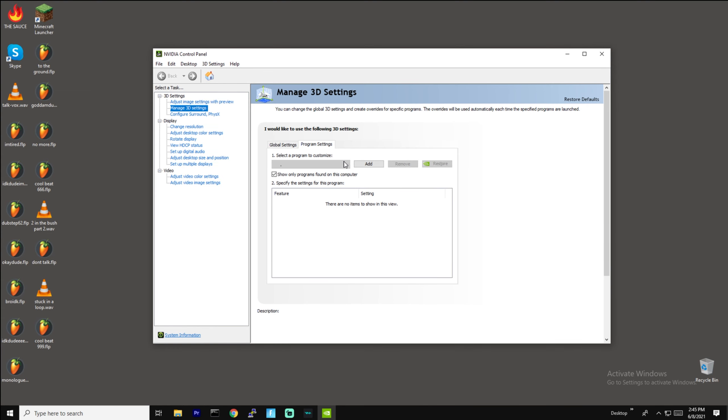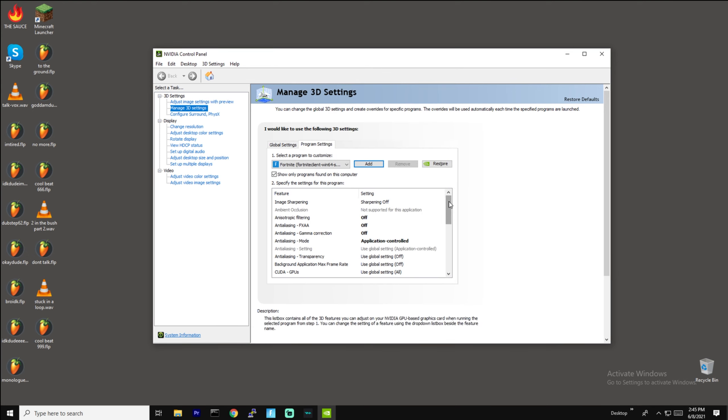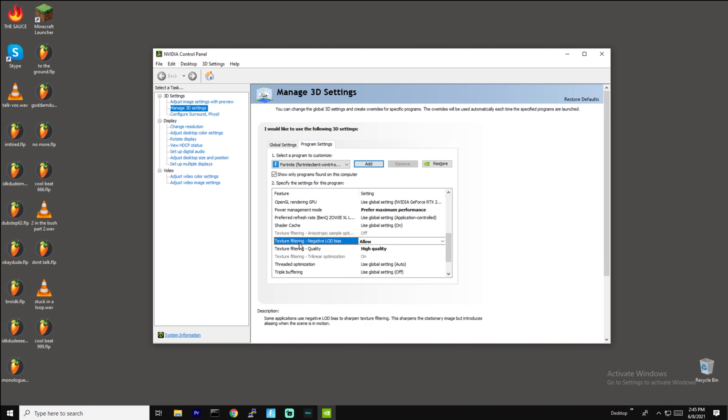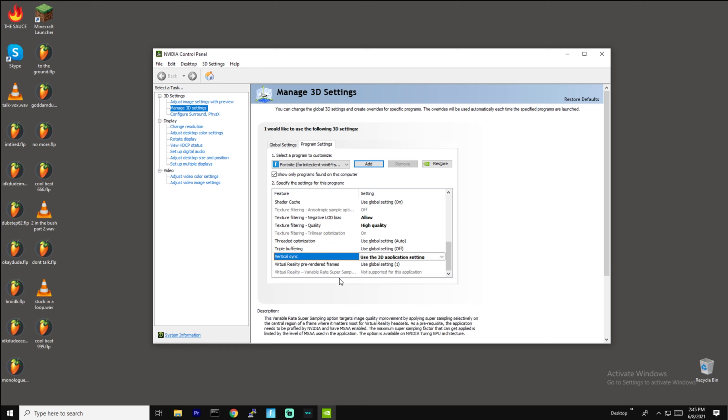Go to your program settings and add Fortnite. These are my settings in NVIDIA: sharpening off, anisotropic filtering off, gamma correction off, anti-aliasing mode application controlled, transparency off, background application max frame rate off, low latency mode off, max frame rate off, power management mode prefer maximum performance, preferred refresh rate use global setting, vertical sync use the 3D application setting, shader cache on, texture filtering quality high quality, thread optimization auto — because we have that option in Fortnite — triple buffering off.